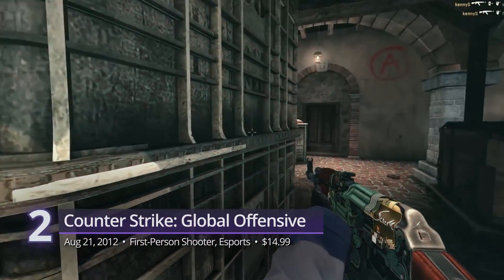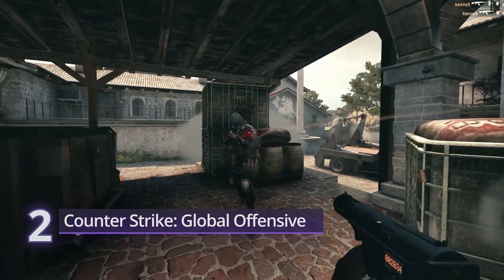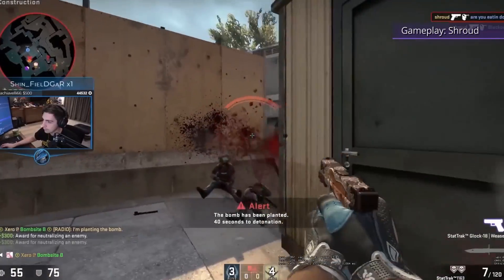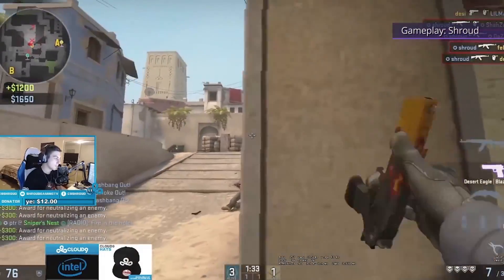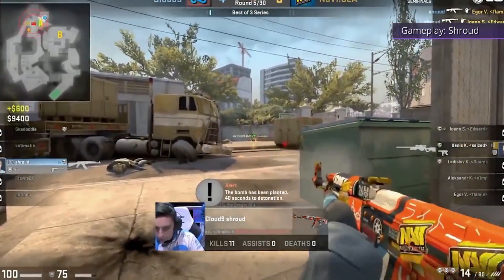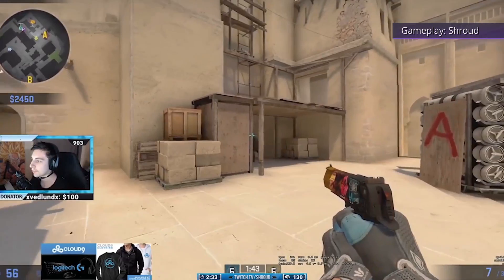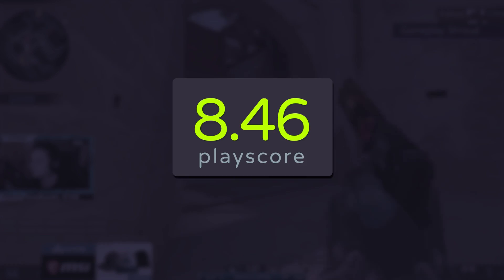Number 2: Counter-Strike: Global Offensive. Valve's leading first-person shooter is one of the games that set the groundwork for the future of shooters. Global Offensive was built on the strong foundations of the already established franchise, with updated visuals, improved multiplayer, and a few new modes. It provides an intense skill-based system that even today still has an active community, especially in esports. While its punishing learning curve might be too much for newcomers, the grind is always worth it. It receives a playscore of 8.46.